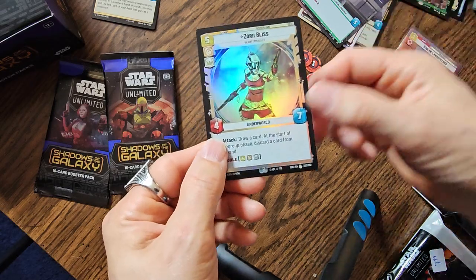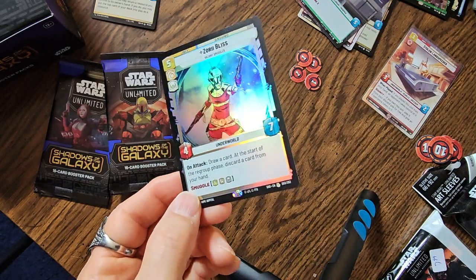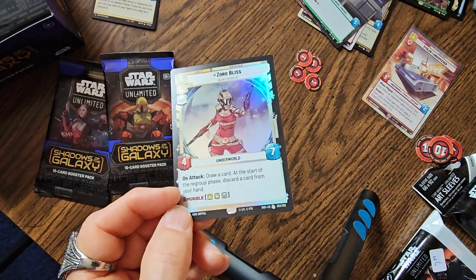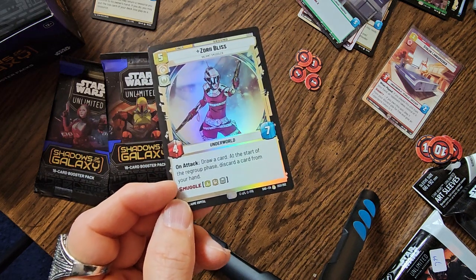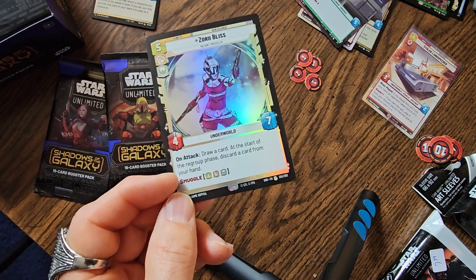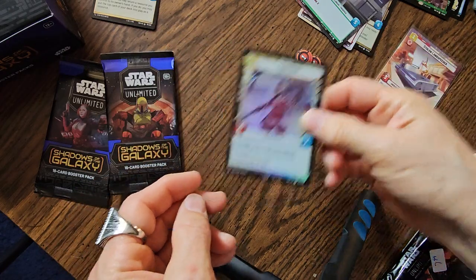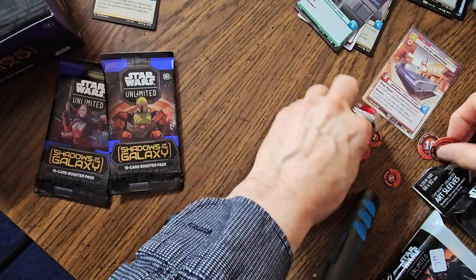Wow — check this out. We've got our foil card, also a rare card, so we have two rare cards in one pack. That's Zori Bliss, which is pretty cool. She's a 5-4-7 and you can smuggle her. Draw a card on attack, and at the start of the regroup phase, discard a card from your hand. That's a really pretty foil card — two rare cards in pack number four.